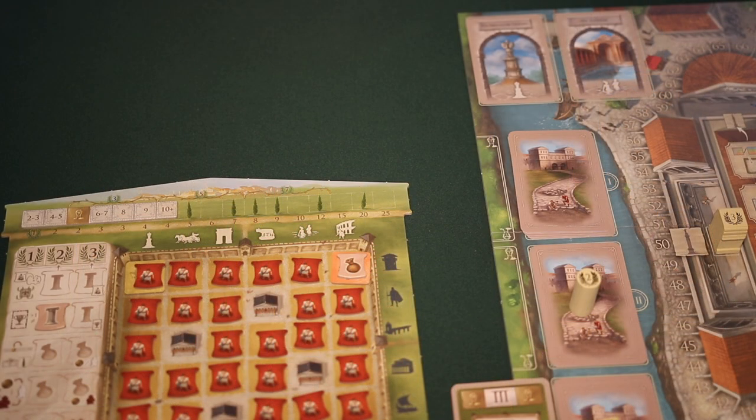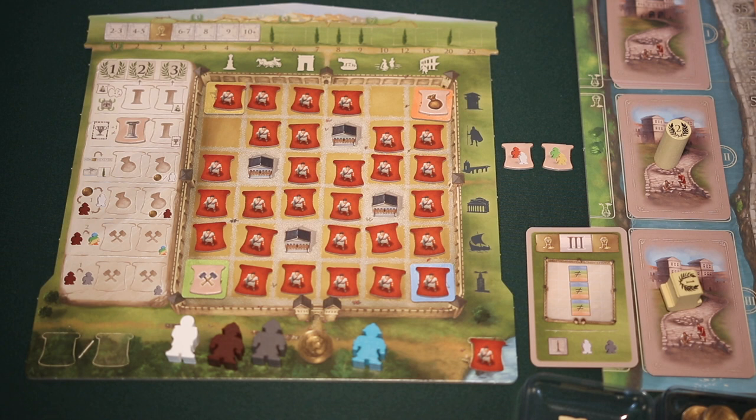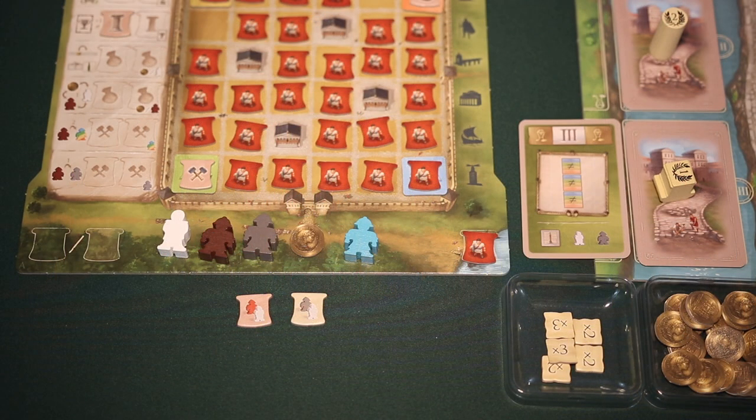So for instance, with the current street cards that are revealed, the player could select one tile from this column and one tile from this column. After selecting the two tiles from the board, they will pick one of the tiles to send to their neighbor, and they'll receive another tile from their neighbor as well. Each player will select one of these two tiles and pass them face down to the player on their right. Once all the tiles have been passed, each player can look at both of their tiles. Then, in turn order, each player will complete a turn.